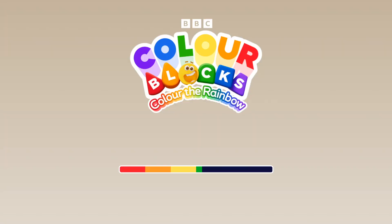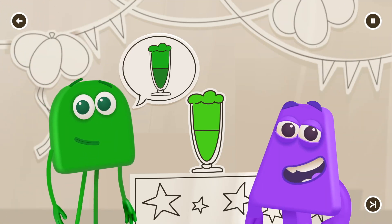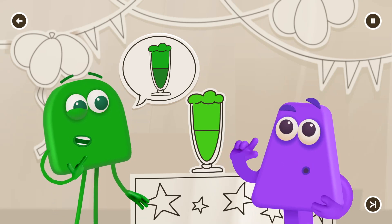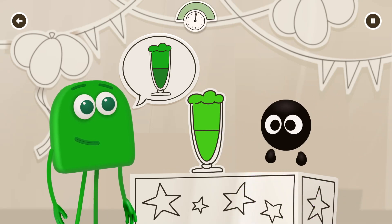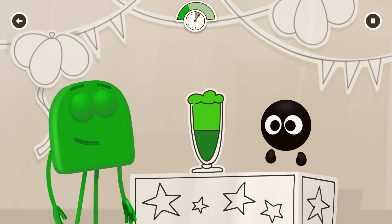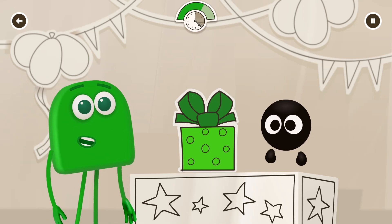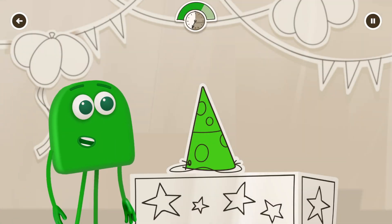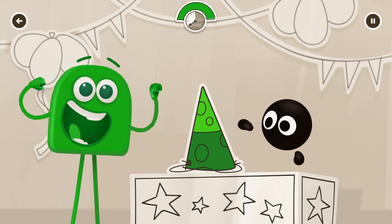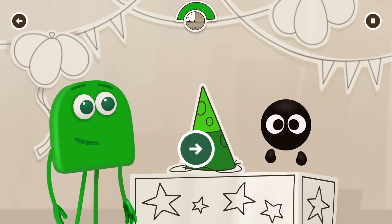Green! Help Green get the things they want. Use black to tap on the bits that should be darker, then white to tap on the bits that need to be lighter. That looks amazing! Continue.